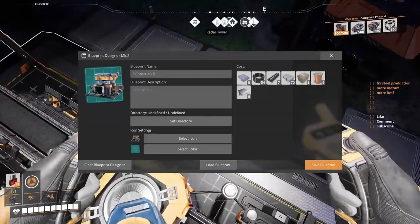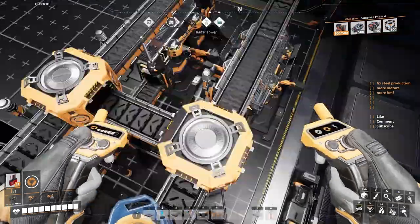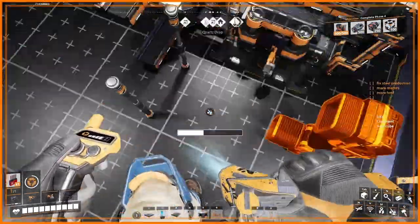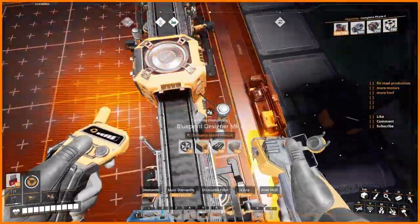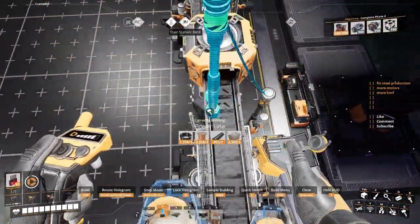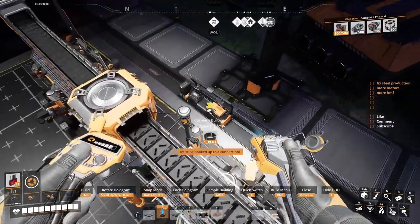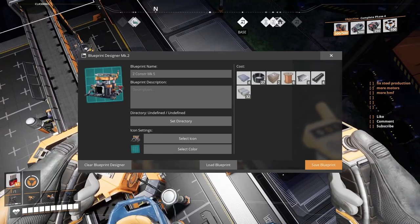This is my blueprint for four constructors. Now I'll do this one and make it for two constructors. You can leave only that support part because it handles the connections, but I like bringing another one in here. Save.